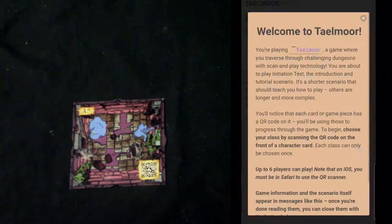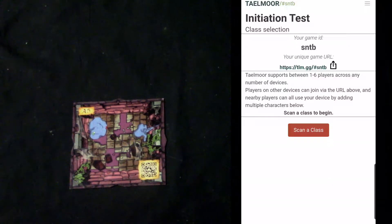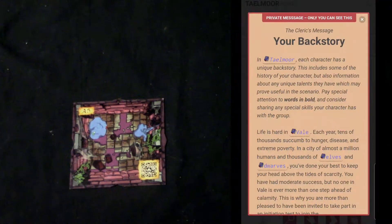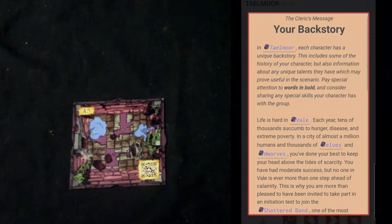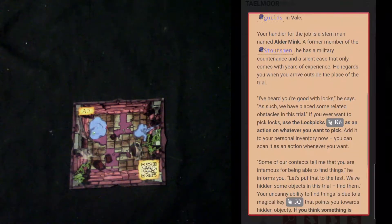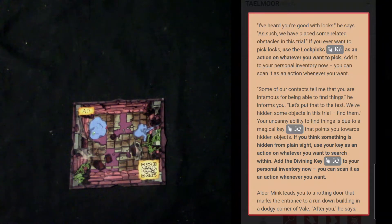I'll go ahead and use the app and click on the Initiation Test. It tells you a little about the game and the QR code. I'll hit close, and now it asks me to scan a class. I'm going to scan the Cleric and also add the Barbarian as my two characters, then click Begin Game. I'm now reading the Cleric's backstory — pay special attention to words in bold. Scrolling down, your handler is a man named Aldermink. Further down, there are a couple of tools: lockpicks with code K6.